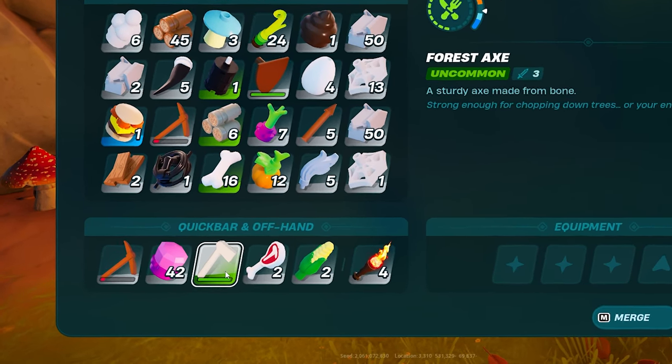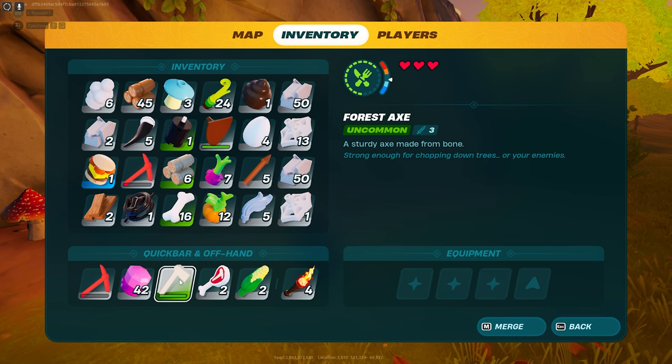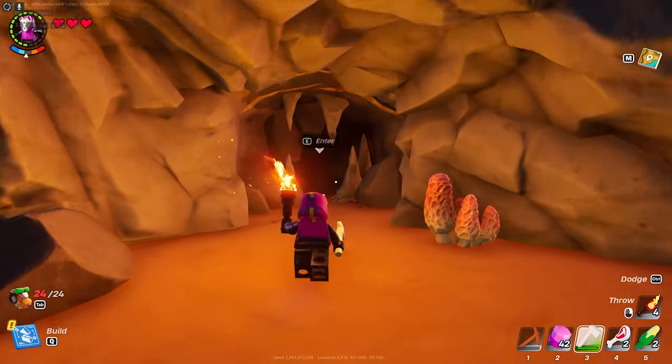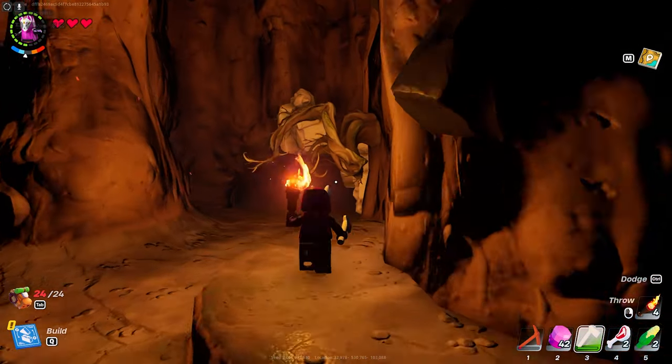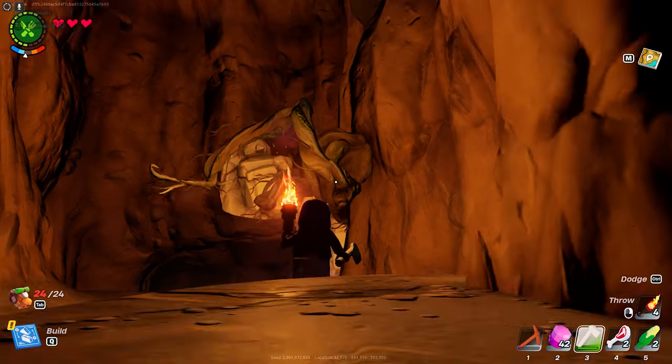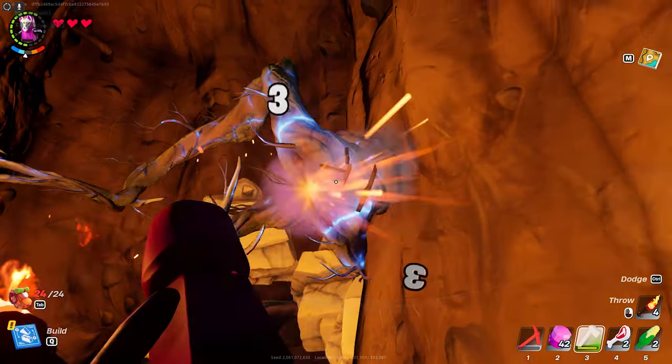All you have to do is get this uncommon forest axe. You should upgrade your crafting bench in order to get this uncommon type of axe. Then find the cave and enter it. After entering the cave, you will need to find some plants or trees like this one right here.